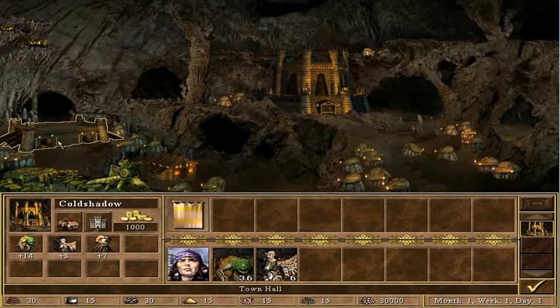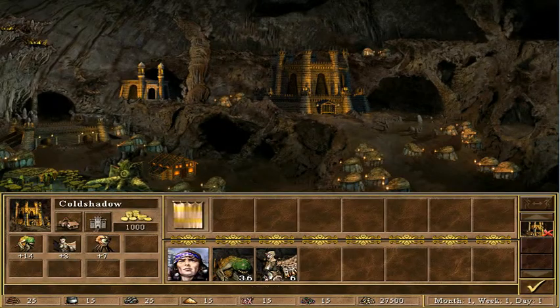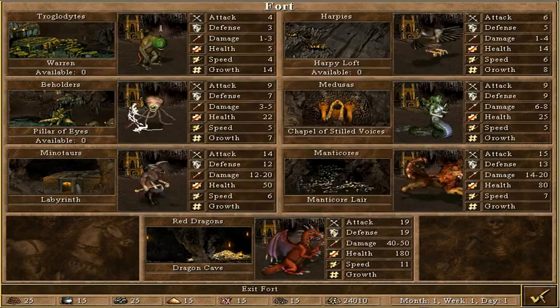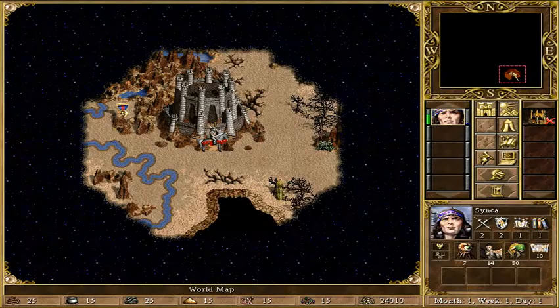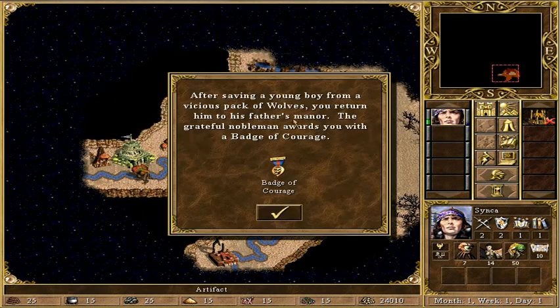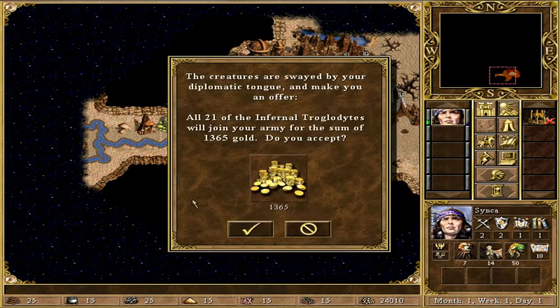Let's take our first buildings. I actually like a mage's guild - some spells to boost us. And these first troops to help us in the early advance. So that's all in the building. Let's head on for this artifact - that's a badge of courage, a good item I could use. Oh, this is useful!